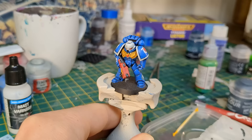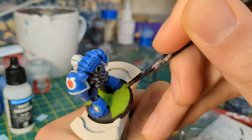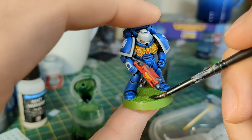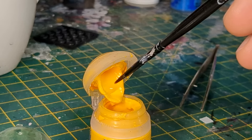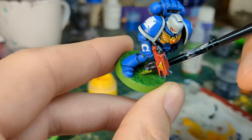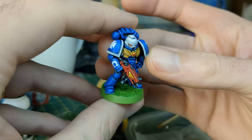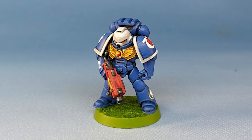I absolutely wanted to give this guy a gritty urban base to fit the deeply grim and dark setting of 40K, but for some reason I reached for the Goblin Green. When this was dry, I gave the textured surface a wash of Bale Tan Green, and mixing Flash Gits Yellow into the Goblin Green already on my palette, I gave the base a light drybrush. And here we have an Ultramarine of the first company in repose, but looking badass — just a shame about the silly base.